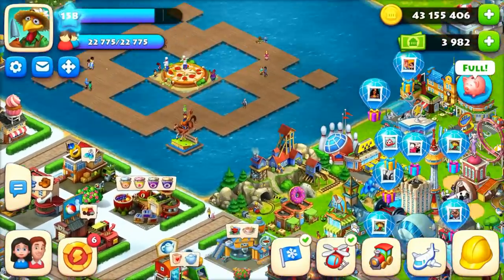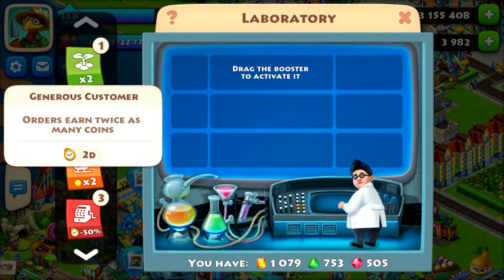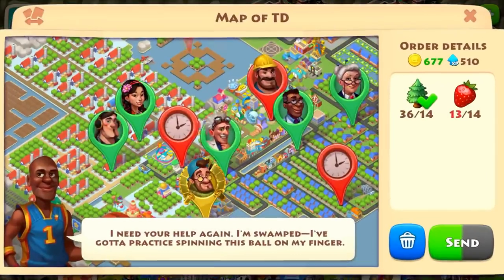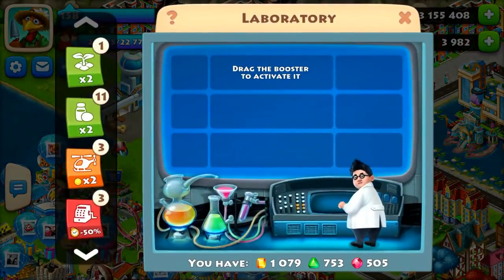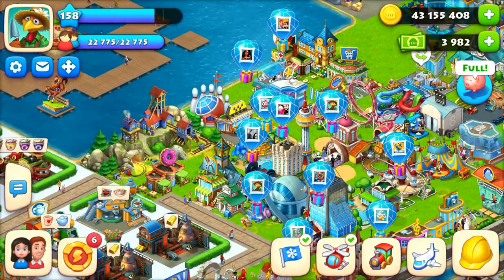There is also a booster to increase the coins you get: the Generous Customer booster. Orders earn twice as many coins, but this applies only to helipad orders — not all orders. So if I normally get 677 coins, with the booster I will get around 1334 coins. The booster is active for two days.